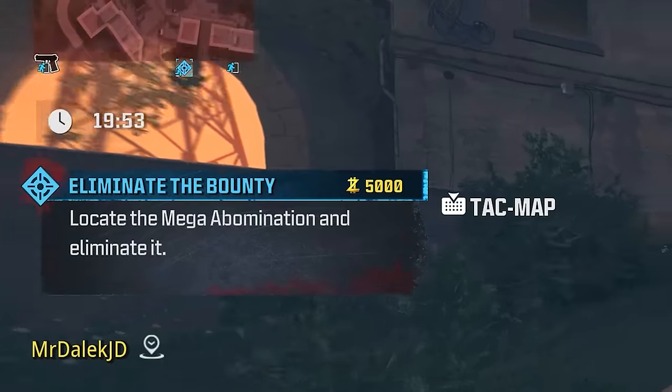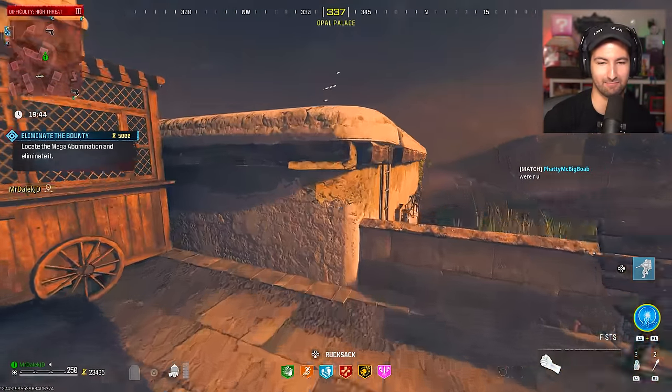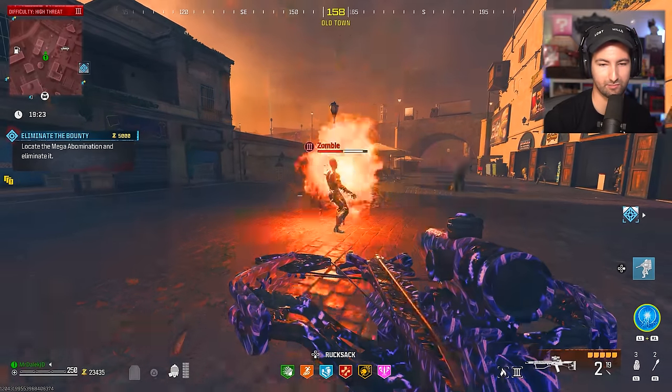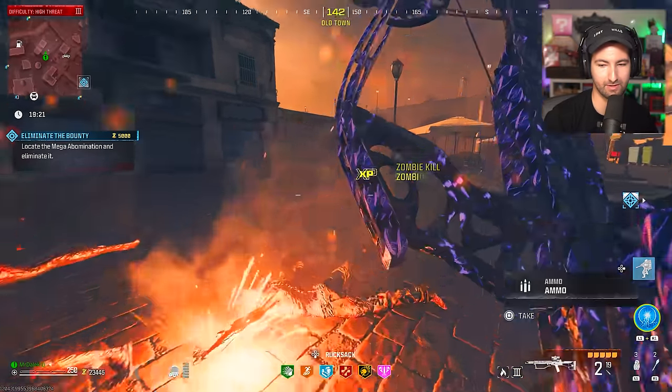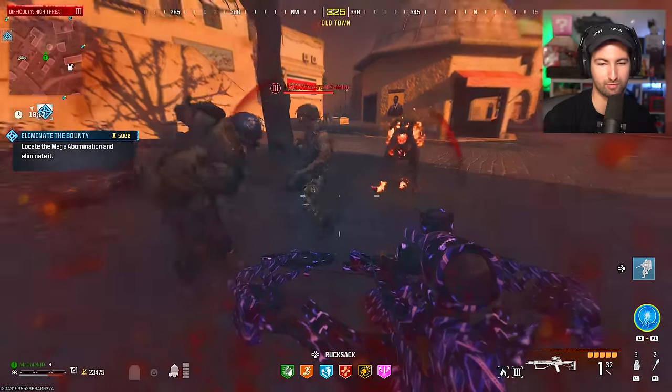Mega abomination — oh boy. I have a really good feeling this is just going to be insane against it. My only issue is that you run out of ammo very quickly. Get some of these zombies running our way — there we go. Look at how much ammo you get — that's the sort of drop I was looking for.